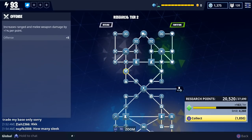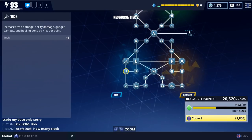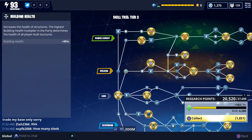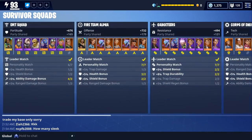Another way you can increase your power level is through research and skill trees. Whenever you unlock one of the fort skills — which is fortitude, offense, resistance, or tech — or if you unlock one of the party member skills, it's going to increase your power level. And the third way you can increase your power level is from survivor squads.